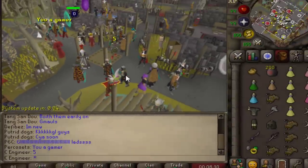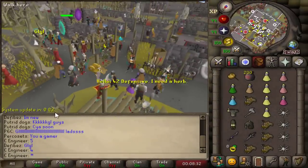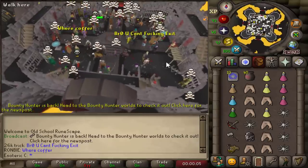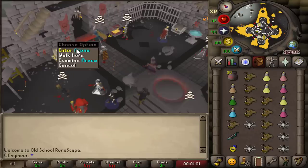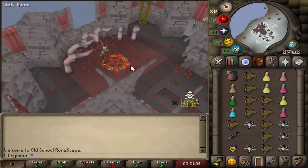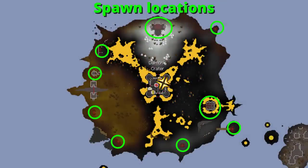We got 10 seconds left. A lot of people are here in the Ferox Enclave waiting for the update to hit. And it's time — man, look at it, it's so beautiful. This is how the new Bounty Hunter works: once you have geared up and you're ready, you enter the arena and get sent out to one of many spawn locations.